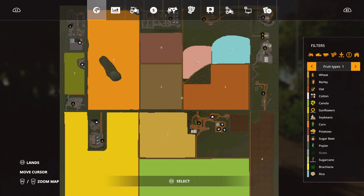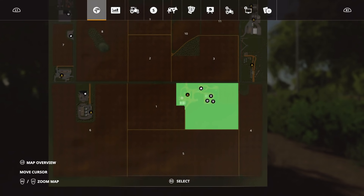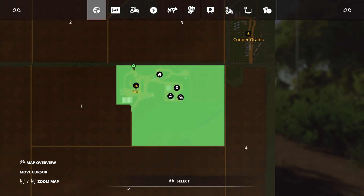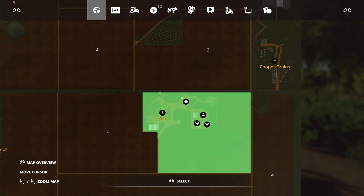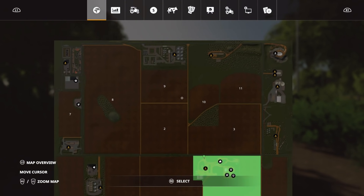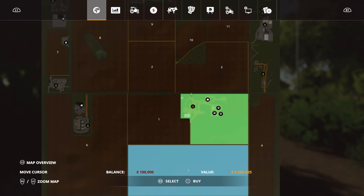On New Farmer we start with this field area here, and we do start with pigs, cows, and sheep - also chickens. These are standard in-game pens, nothing different. We do start with a sleep trigger but that is only on New Farmer. The slot count is 499 out of 1299, and it goes down to 437 on Farm Manager and Start From Scratch because you start with all the machinery but not the buildings. Field prices are fairly high because the fields are fairly big.